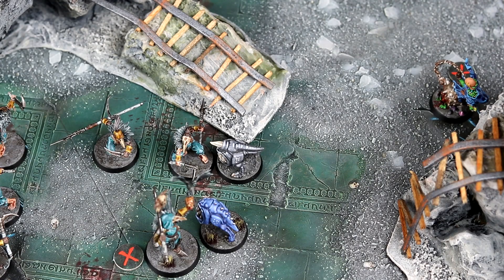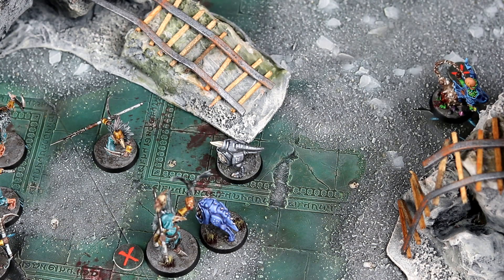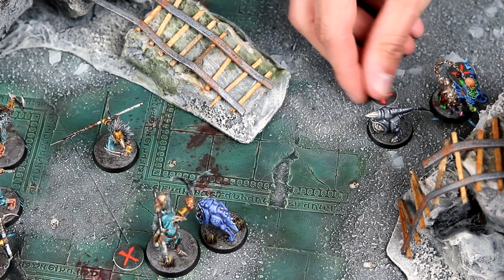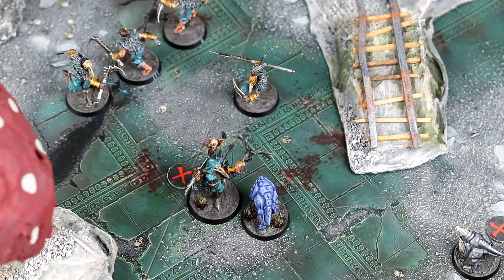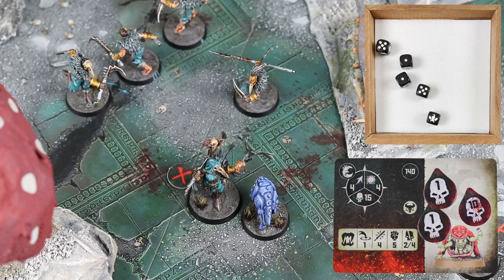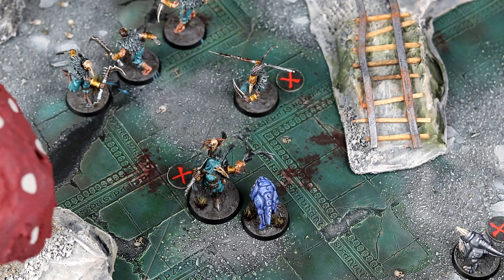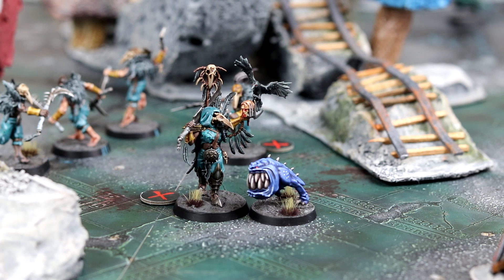The Grey Squig goes next and attacks the Cabalist right in front of it, getting the bonus from the nearby Moon Clan Boss. Hitting on 3s, the first attack absolutely decimates the fighter, and the Squig will move back a little bit to further protect his leader. The other Cabalist with a Spear is just within range of the damaged Blue Squig — two attacks go in hitting on 5s — but the extra 8 damage is not enough to take down the monster. The Blue Squig is on its last leg and strikes into the leader, hitting on 3s with a boost to its dice, biting into the Shadowpiercer for a big 16 damage, but that is not enough to take down the enemy leader.